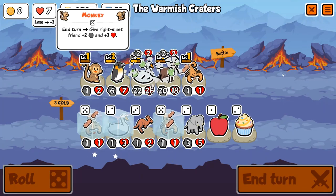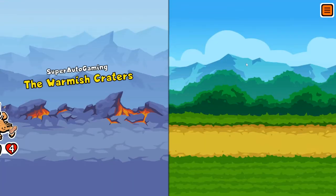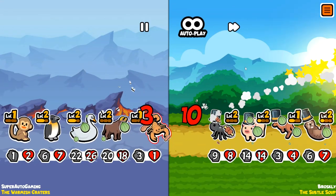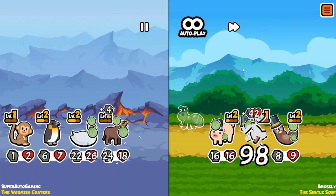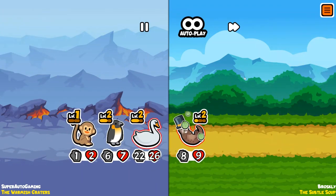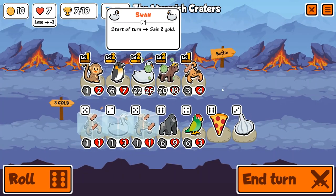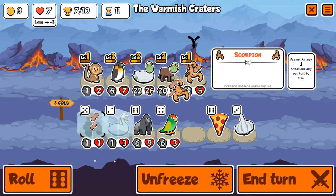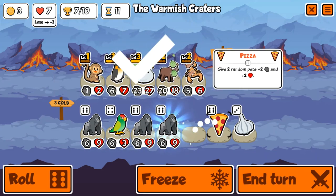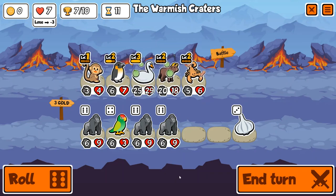Turn 10, three scorpions. Next turn it starts getting buffed from the penguin, and we get the level three swan which will be very, very nice — it kills two things. Our swan is so big. I immediately put the scorpion to level two because I want the penguin buffs. Triple gorilla — foreshadowing for a different video maybe.